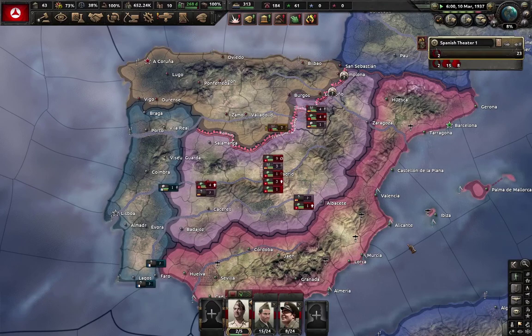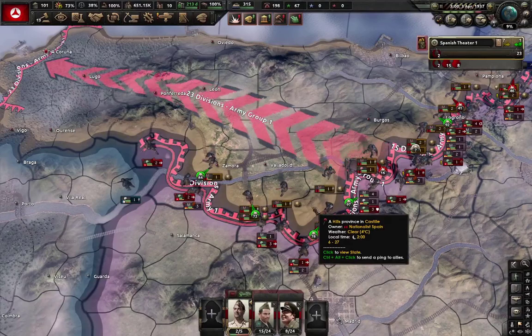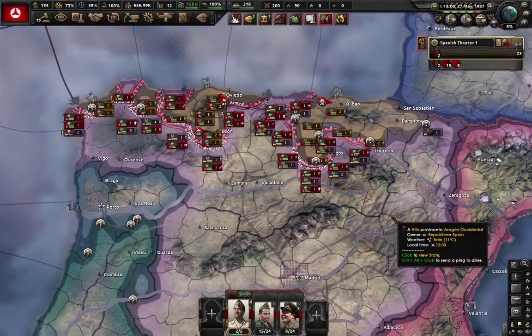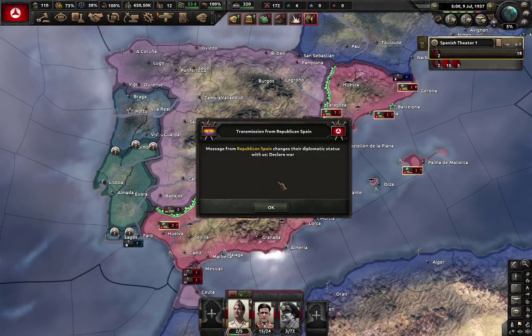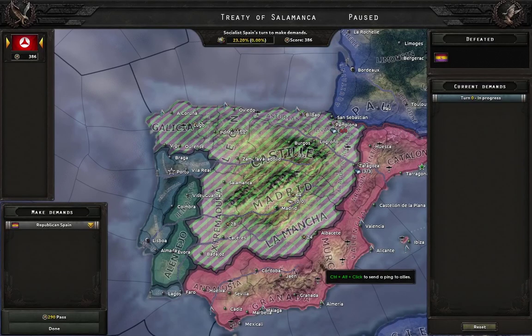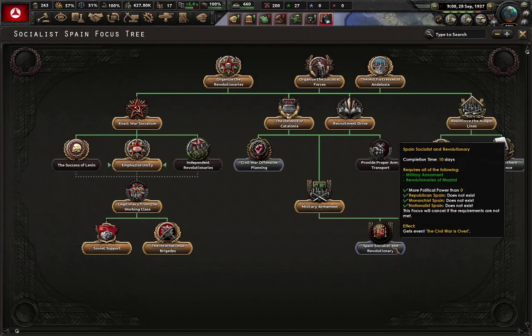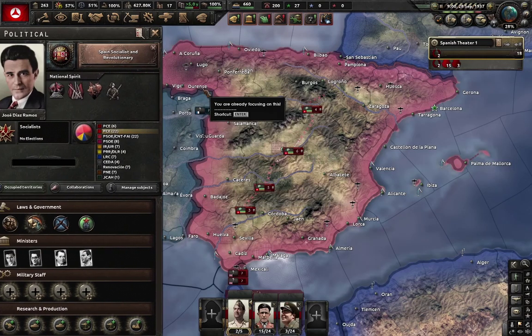And now let's go and help out our Republican friends. Once you break the line somewhere, it is easy from then on. And this, my friends, is how you win a war. I knew this was going to happen eventually, so let's go and try to beat up the Republicans. Just as I thought, this wasn't really hard, considering most of their divisions were militia units and mine were actual proper military.